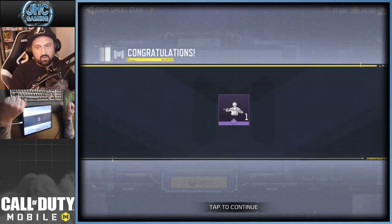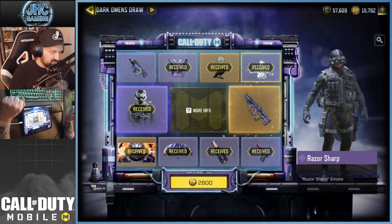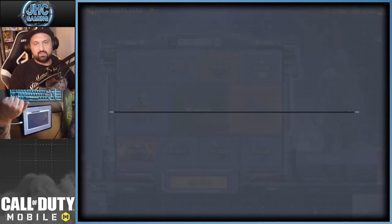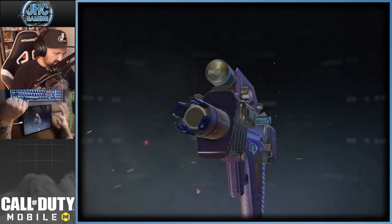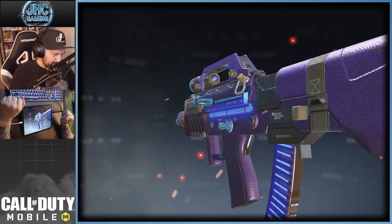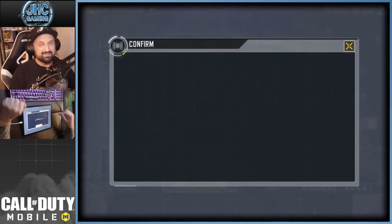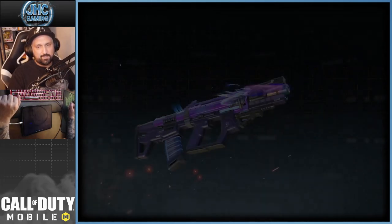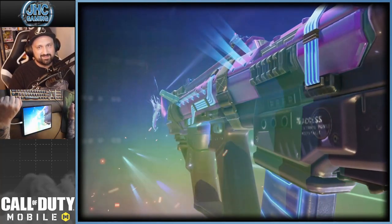Two more spins guys — this is the brand new emote and it's gonna look cool on the new soldier. 2800, and the last one will be 3900 for the legendary AGR 556 Durandal. Look at that — it is dope.